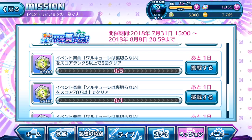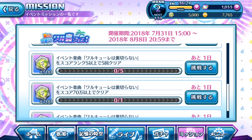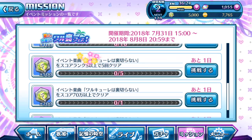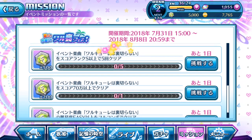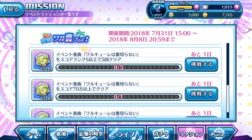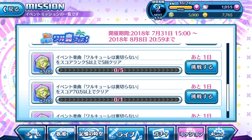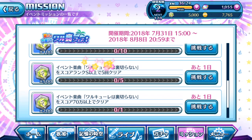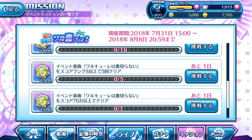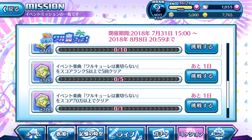The next three missions are all related to the main event song itself. For example, in the current event the song is called 'Wa Kure Wa Ura Giranai.' All you need to do is mix and match the event song's name if you can't read Japanese. You have to play the event song and score a rank of S and above five times to clear. The quantity increases once you've cleared the first tier, and you just keep rolling until all missions of that category are complete.